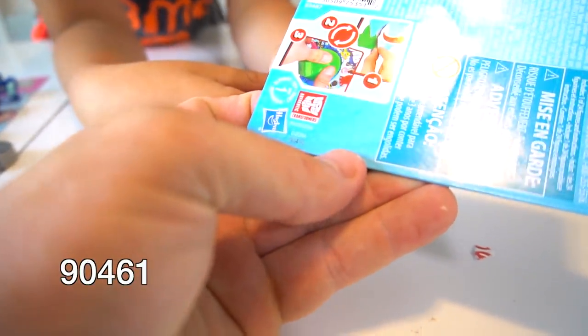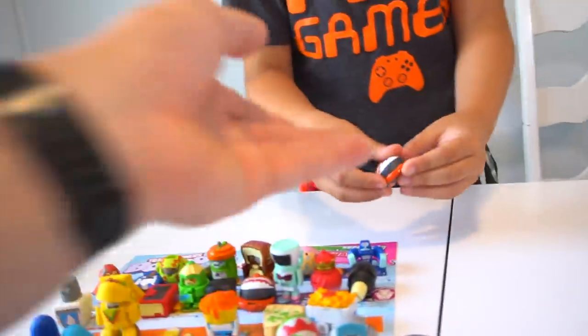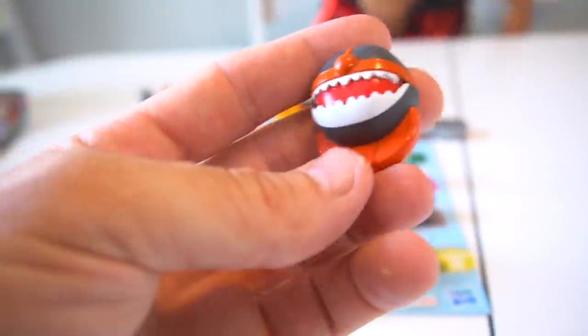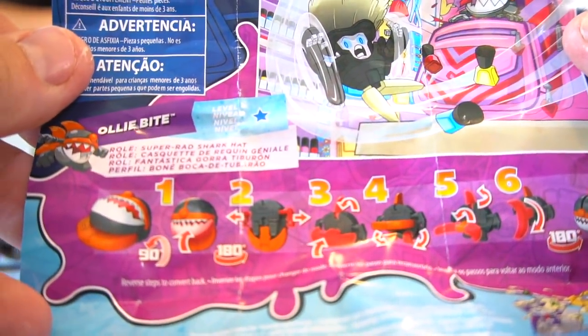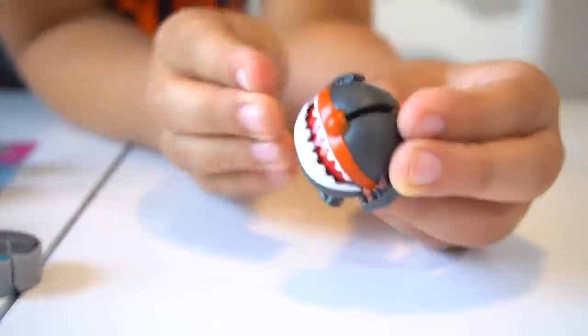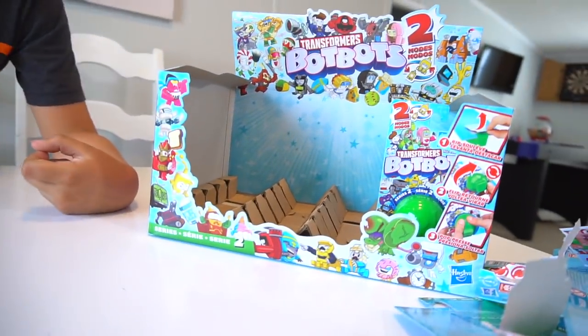Number 90491 — it's Ollie Bite, and we already have one from Swag Stylers. It's a hat that turns into a shark! Transform it into a shark — here's the instruction sheet. Swag Stylers Ollie Bite is a super rad shark hat. There is the shark hat!